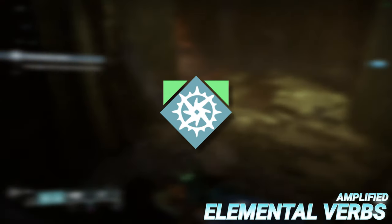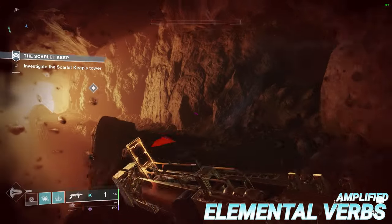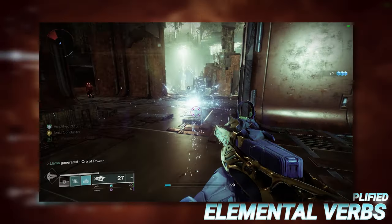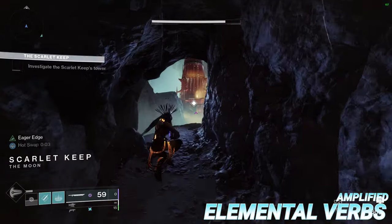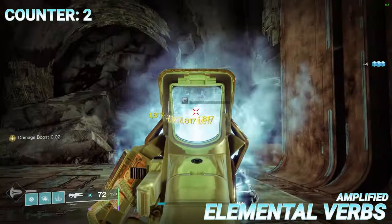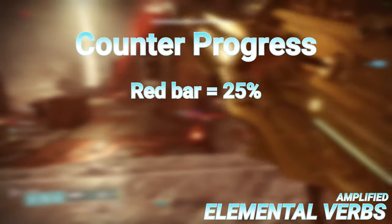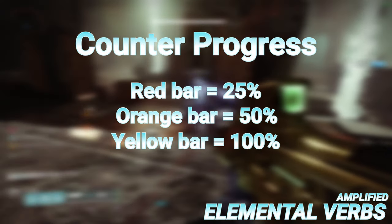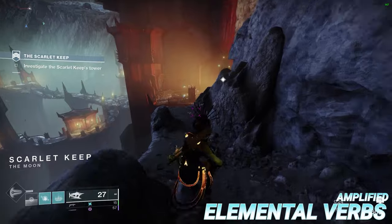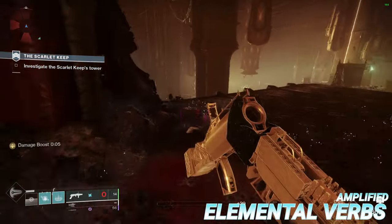Amplified is the first of four elemental verbs present in the arc subfamily and it is intrinsic to all arc subclasses. There are several ways of becoming amplified depending on your class, but one that they all share is by getting kills from arc sources. Any arc kill will progress a hidden counter that once full will grant you the buff. Red bar enemies grant 25%, orange bars 50%, and yellow bars give 100% progress to the counter. In general though, this won't be the main way you do it since each class has its own unique way of becoming amplified that's normally more straightforward.